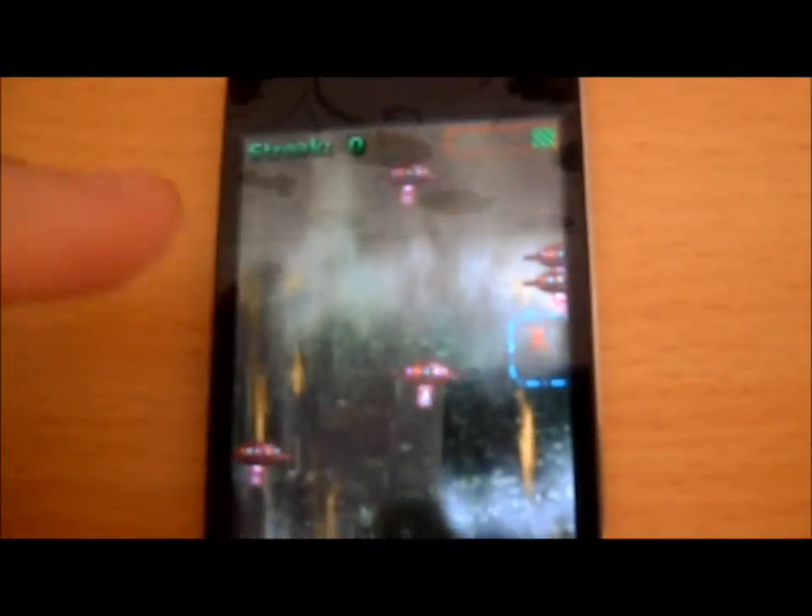You tap the spaceships with the two glowing lights, because they're the bad ones. And if they have a little person inside them — as you can barely barely see — then you lose a life.